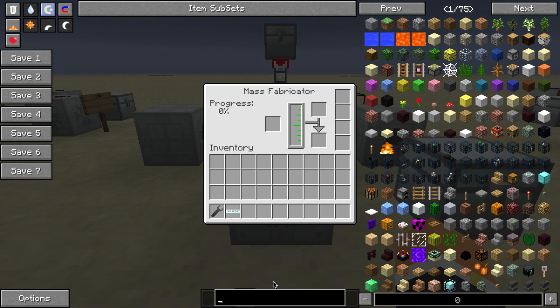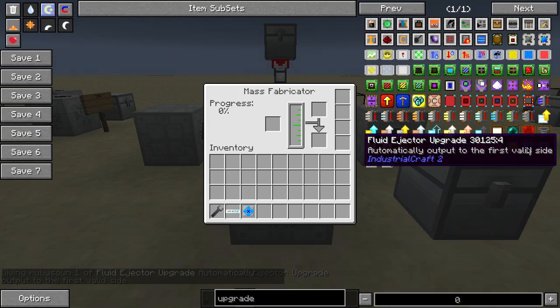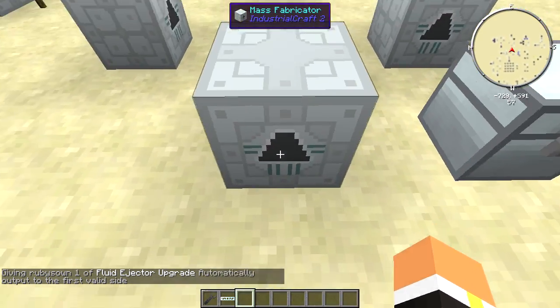The main thing you really need for this, if you don't want to manually get all the stuff out of it, is the fuel ejector upgrade. You can just put that in there and you can actually get liquid out of it straight like that.